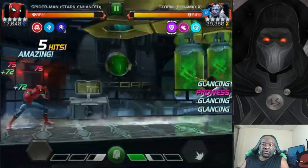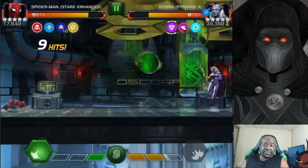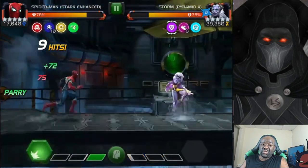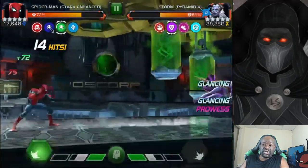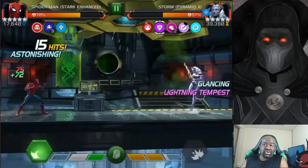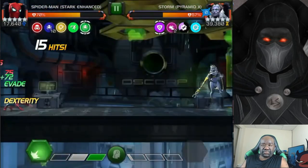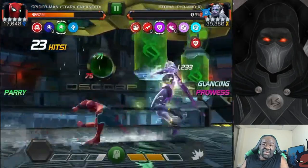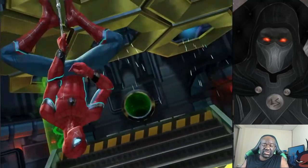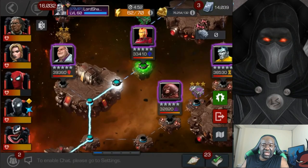You don't really need a specific counter for these fights, so if you're comfortable fighting Storm Pyramid X you can bring whoever you like. I pushed to a Special 2 which is harder for me to evade, but Starky helped me get through it. Normally I'd recommend pushing her only to a Special 1 and baiting that out. She has a glancing ability, so Starky's heavy won't always drain her power — it's risky. But we got through it without needing power control.